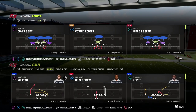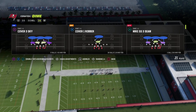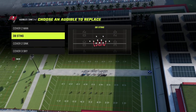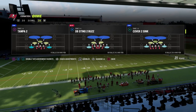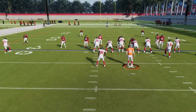I've loaded up the West Coast playbook and we're going to use Wide Receiver Post to break this down. When running this defense, you ideally want to come out in DB Sting or DB Sting 2. We're going to come out in DB Sting 2 Buzz and show you what's going on.